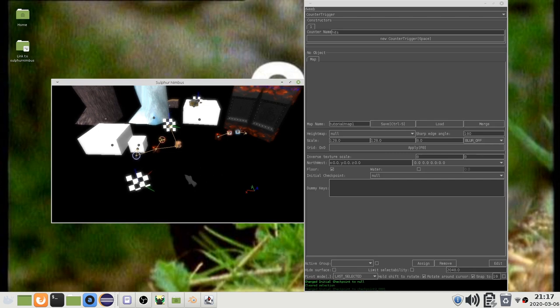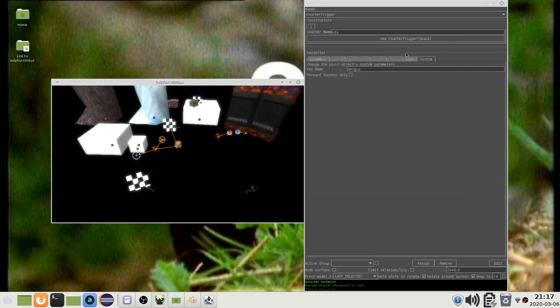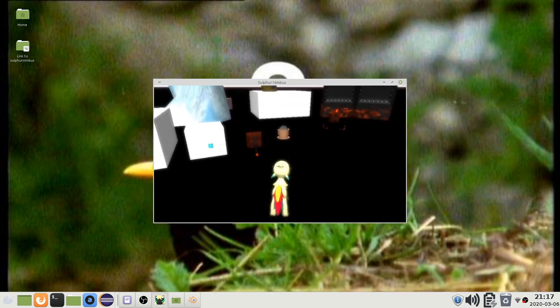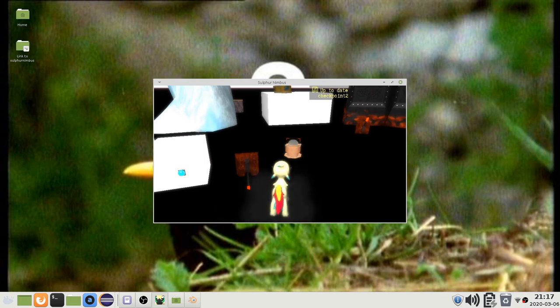The location of the dummy checkpoint is the location you were in when you opened the editor. You can add keys to the dummy checkpoint here. If I add this key to the dummy checkpoint, this save point will now start enabled. You can use this for debugging purposes.